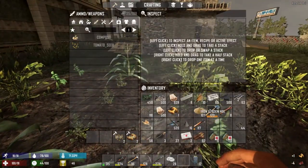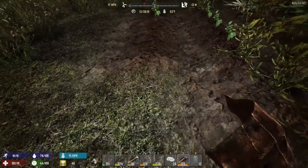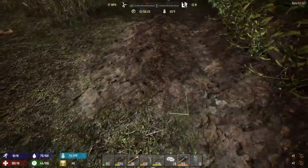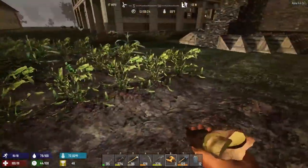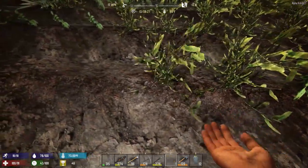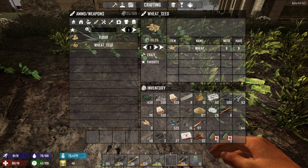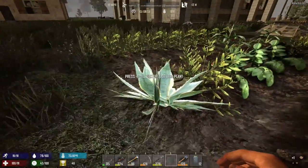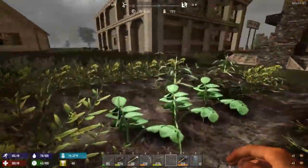I think we're going to have to grab our hoe — oh, we've already got it, excellent. Let's make another row here, and then after this we're going to go take a look at our skills. Let's get our potatoes planted, tomatoes — I thought we'd have a lot more tomato seeds than that. We'll get the wheat seeds going, might as well. Some aloe. I think that's it.